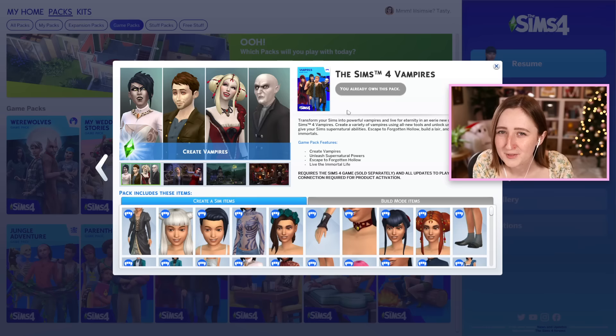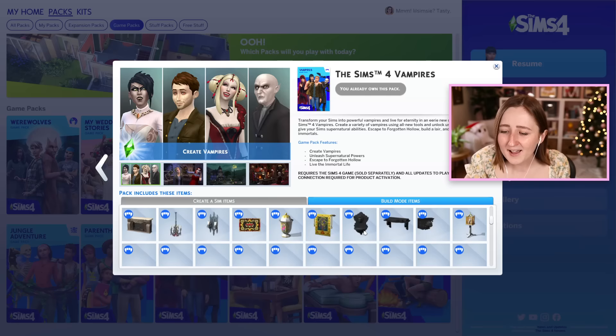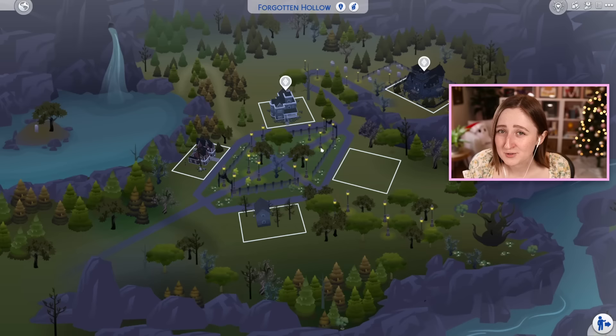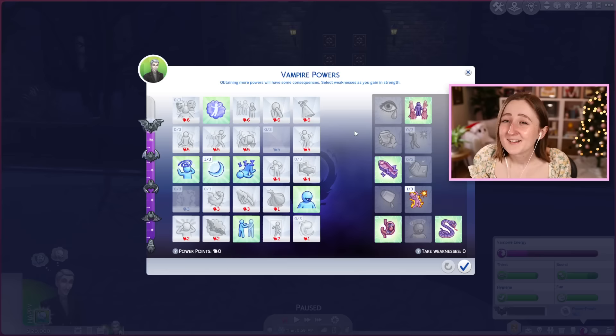Next we have the Vampires pack, and at the time this was like revolutionary — it's only after comparing it to werewolves that I'm starting to think it's not so good. It's got all kinds of vampire-type clothing and a lot of really good build items. I think this is one of my favorite build packs, honestly. It's got cobwebs, cracks in the wall, and things that are good for building older or maybe abandoned homes, so if you're a builder you'd probably enjoy this pack for that reason. It also has a new world — granted a very small world, just five lots and they're all only houses. I do always build here when I'm trying to make creepy or haunted-type things, but I don't really find myself playing here that often.